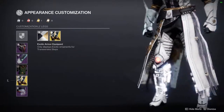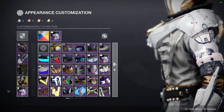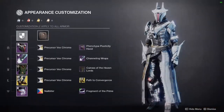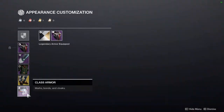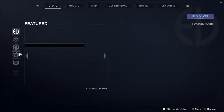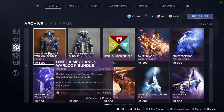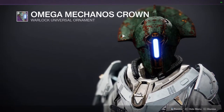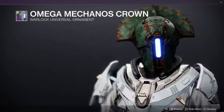This is definitely one of my favorite looks for my warlock. Last but not least we have the Phenotype Plasticity Bond - though you can replace it with the raid bond since that looks really cool too. The unfortunate part is you'd have to switch out the helmet and the bond if going for that alternate look. There's also an Eververse ornament set I don't have because I was playing on console at the time - the helmet from that set is definitely more of a true vex helmet.